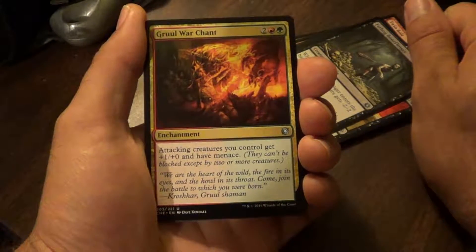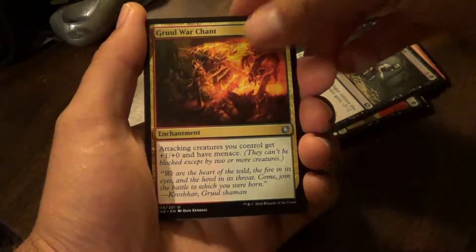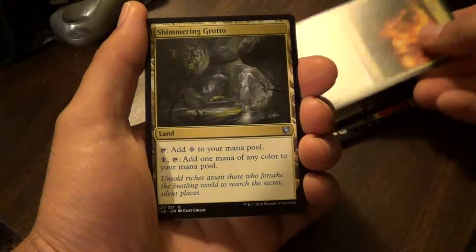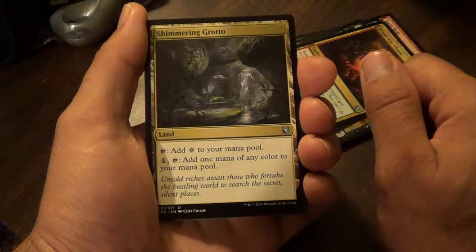Gruul Warchief. Attacking creatures you control get plus one attack and have menace. Shimmering Grotto — tap, add colors to your mana pool. Pay one and tap, add one mana of any color to your mana pool.